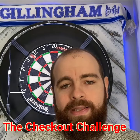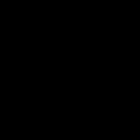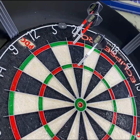You start on 100 points, and this number represents both your score and the checkout you need to go for. For each checkout, you get 6 darts. If you are successful in the first 3 darts, then you get 5 points. This would mean your score is now 105, and therefore the next checkout you need to go for is 105.